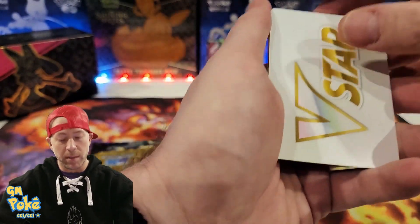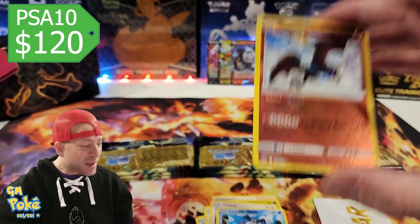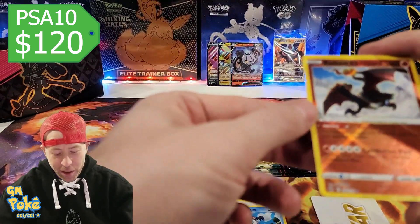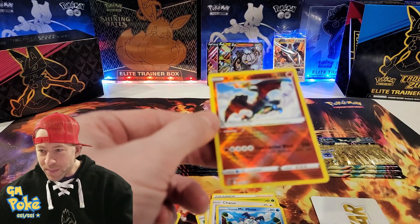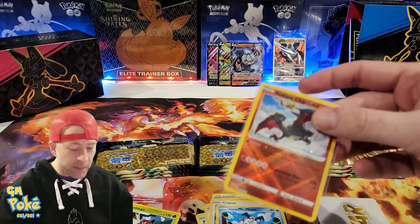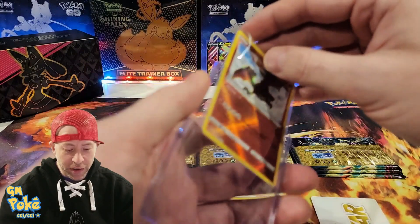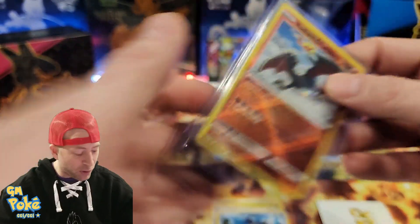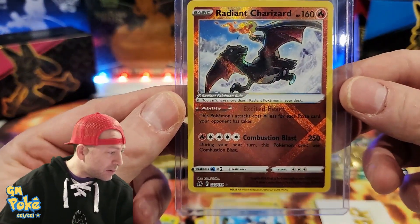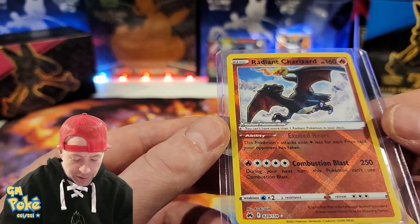First pack — GM Pokey peak — and right off the bat we hit a Radiant Charizard. I opened a couple of battle style boxes recently and got nothing good, and those hits are going to be giveaways. But here, wow — look at that — the Radiant Charizard, pretty nice.